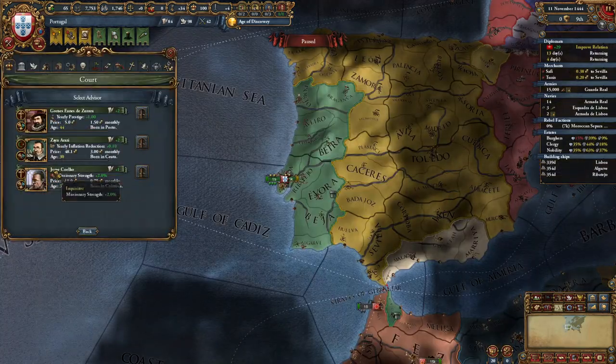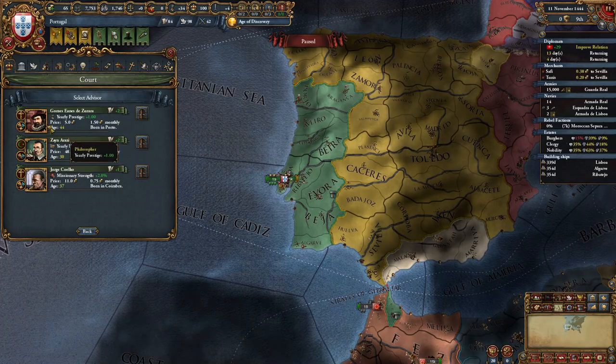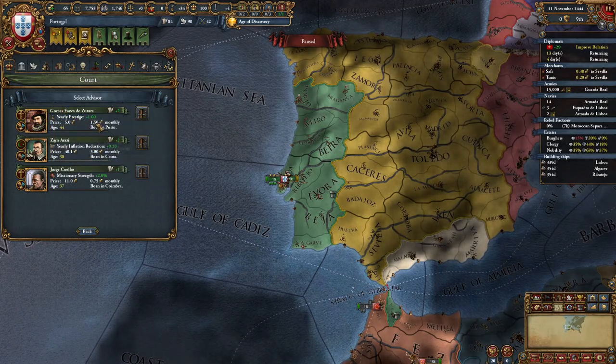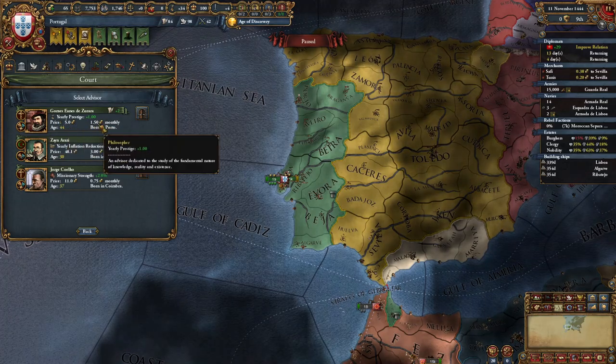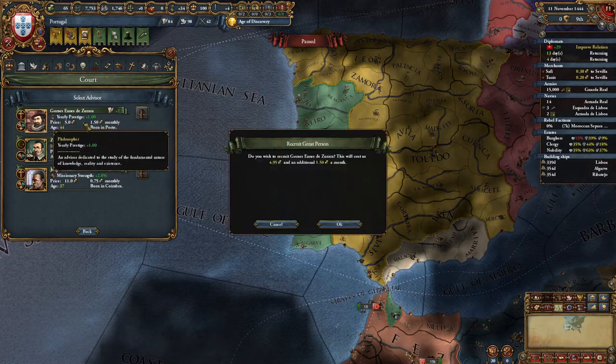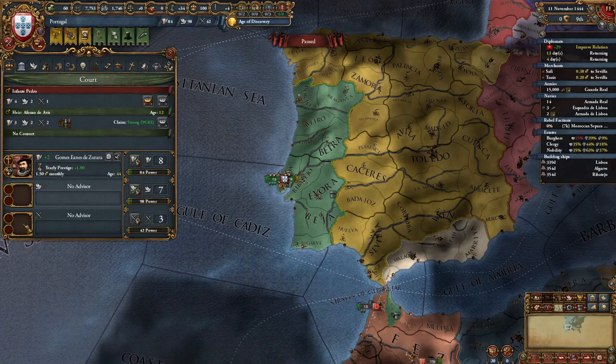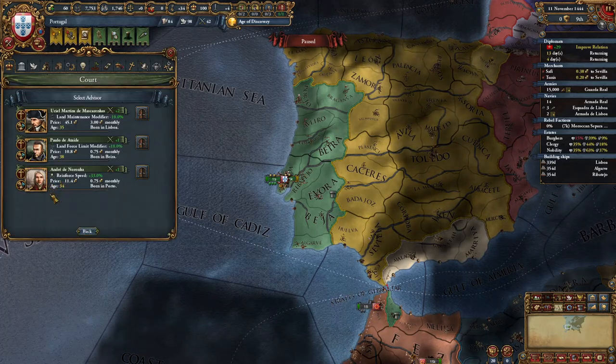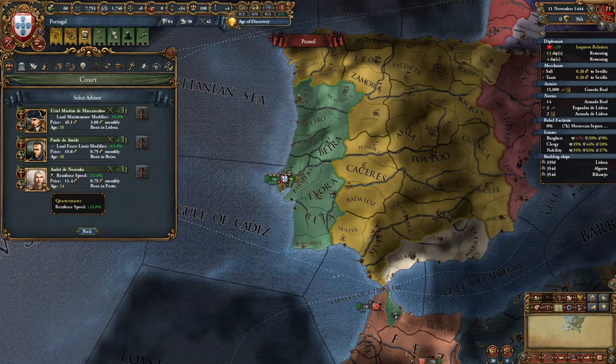We're also going to hire one advisor who is going to be an admin advisor — take the scripted half-priced level two guy, who is always available. We're also going to hire a military advisor; if you have a morale or discipline guy, hire him. I don't have one, so I'm going to take the reinforce speed guy.